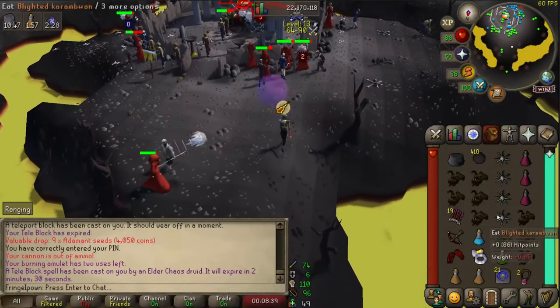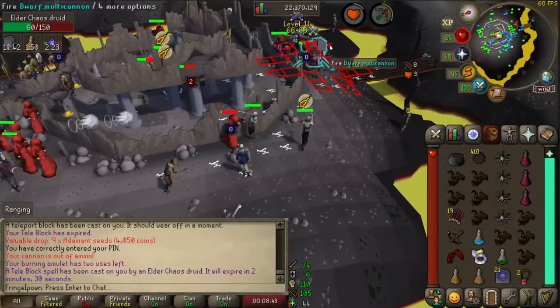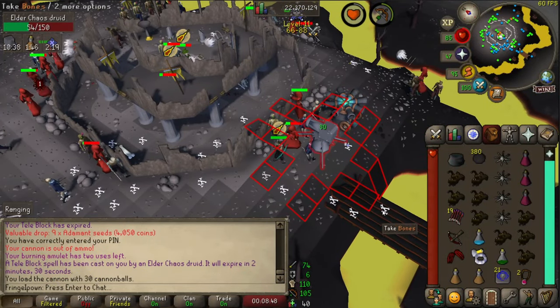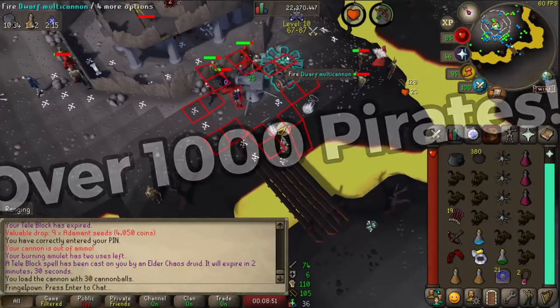This is the new zombie pirates over at the chaos temple in the wilderness. I'm going to talk about the method I used to kill these as well as some of the numbers I got from killing just over 1,000 of these zombie pirates.